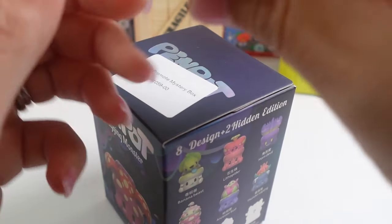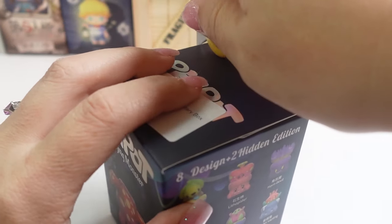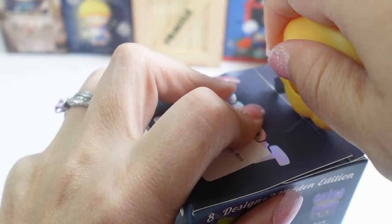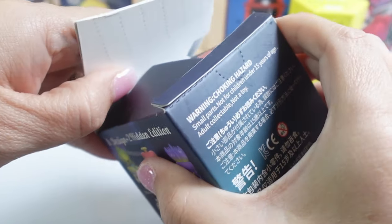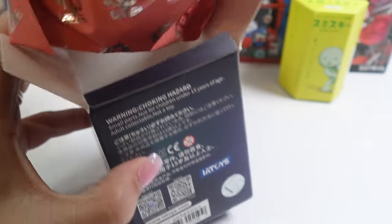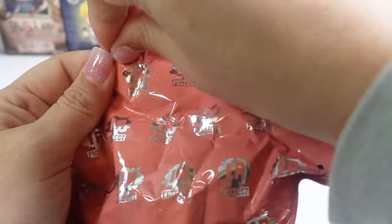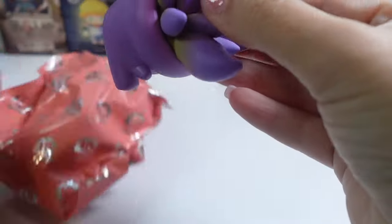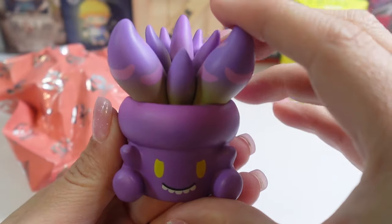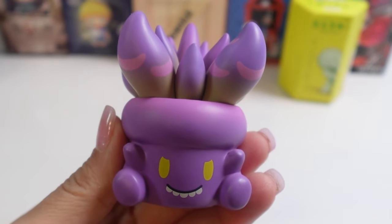I got this one from Kika Goods. Let's get this guy out and then I'll see the card. Here we go — and we got Horned Devil! Isn't he cute? And very devilish. Let's take a closer look.